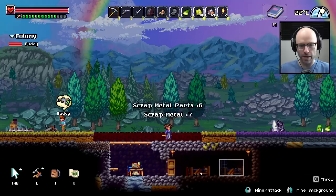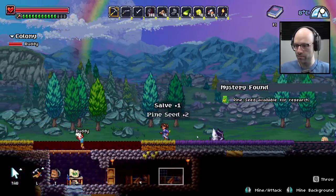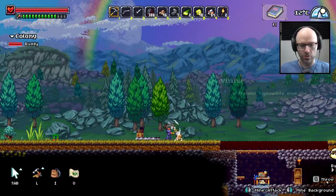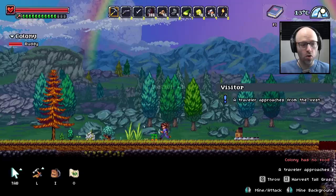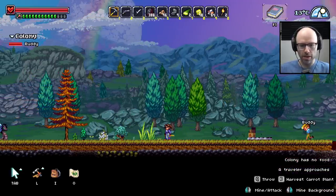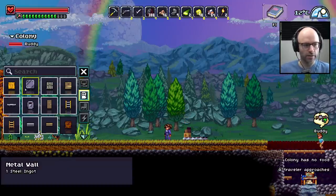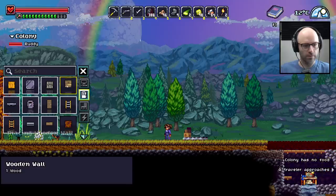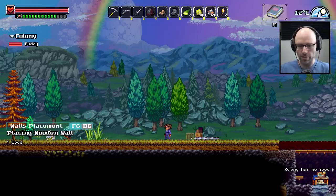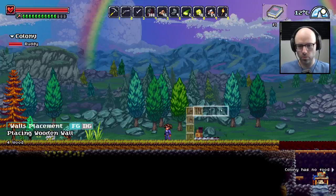Break your pod. Got some scrap metal parts. Got some worms up here. I do think we should protect this stockpile. 30 ammo! Some carrots. Some carrots. Let's protect the stockpile by building some wooden walls around it. I remember.